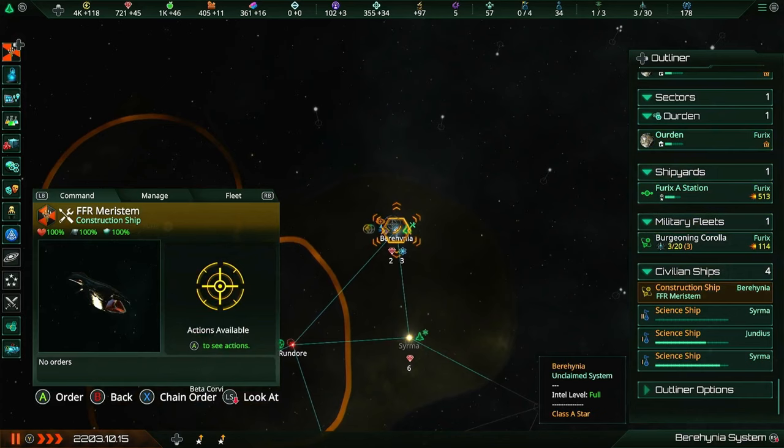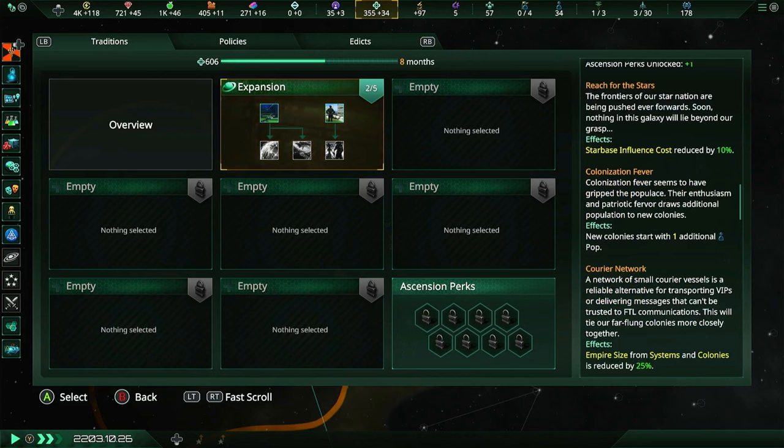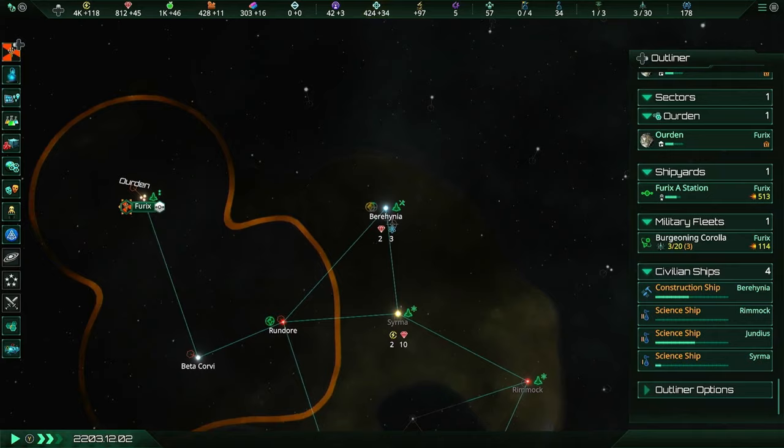Construction ship - I need you to go ahead and build that. Only 67 influence. See everyone, expansion is wonderful! Expansion is just great - more population growth speed and 10% less influence cost. Expansion is great, everyone.